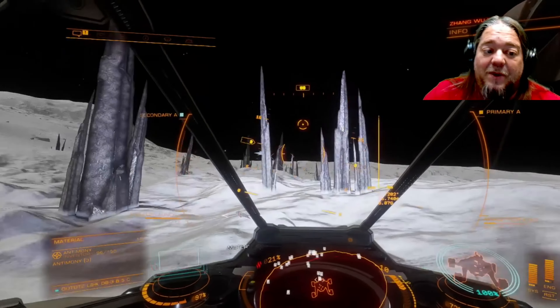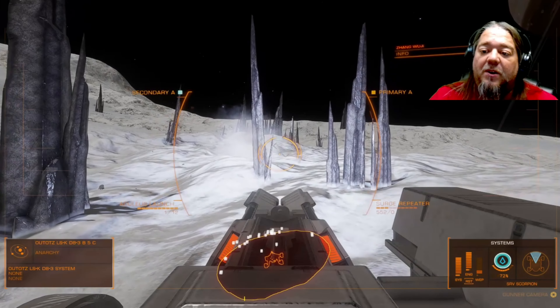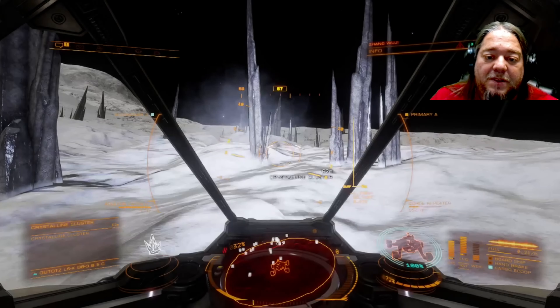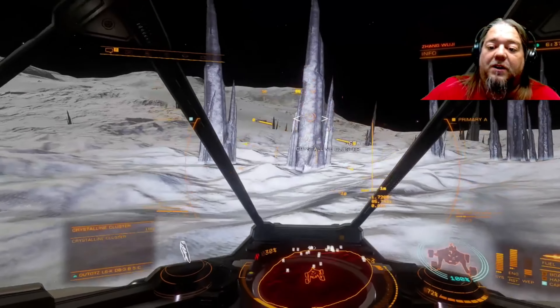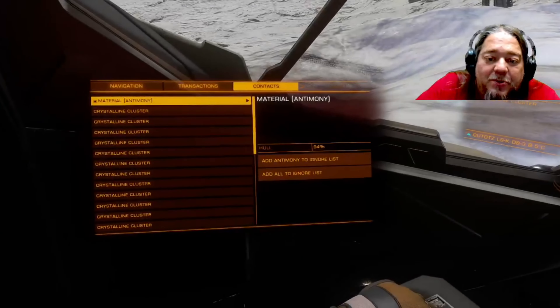What a forest looks like is roughly what you see on your SRV radar. You're going to need an SRV to farm the materials — I would recommend getting the Scorpion as it moves much easier over rocky terrain. To collect the materials, target the crystalline clusters or shards and shoot them with your repeater until they're knocked off the crystal trees.